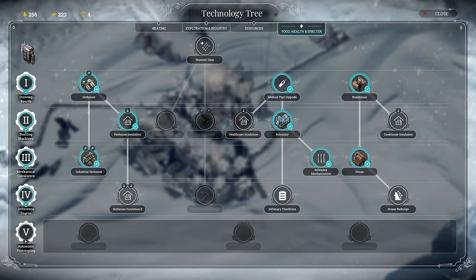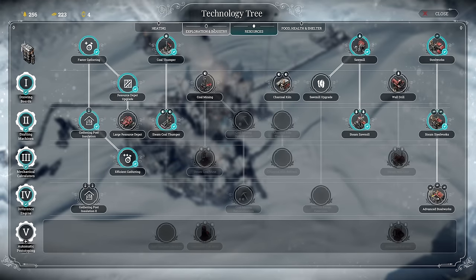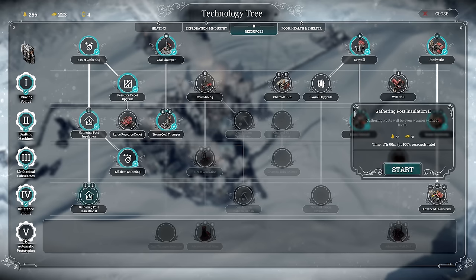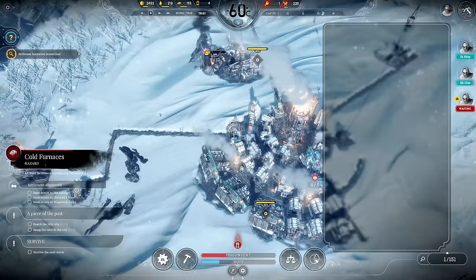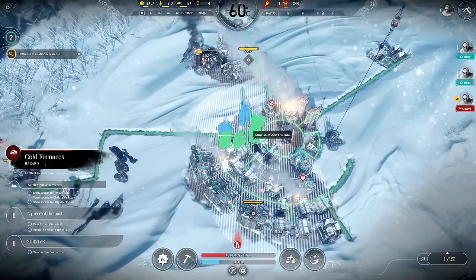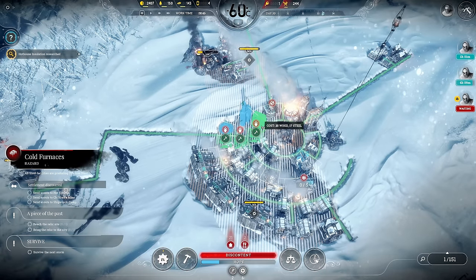Next up we can actually go crazy on research - we have lots of resources left over. Gathering post insulation is something I'd like to go for next because we simply need it in the future. I'm also going to upgrade a few more houses; we have those four houses and then all the homes in the city will be upgraded.